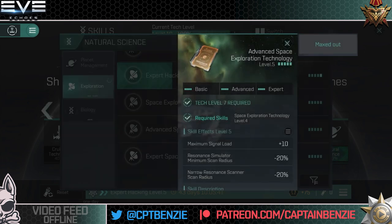If you want to go into nullsec and scan down every single site, that fifth point in exploration five can be really useful. For example, the Astero with an explorer meta level eight wide resonance scanner and with expert space exploration technology fully trained at five gives a low enough scan radius to find every single site in the game without any other additions — that is enough scan radius on its own.